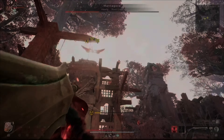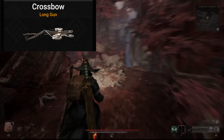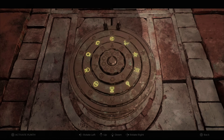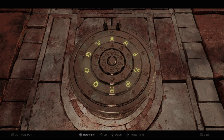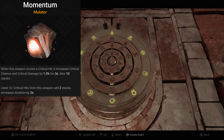Not to mention, if you want the items and weapons like the crossbow that this area has to offer, you have to work your way around a maze-like area and find tablets with corresponding images that you need to match with a dial. And to top it off, one of the better critical hit mutators — Momentum — you can only get by defeating this boss.